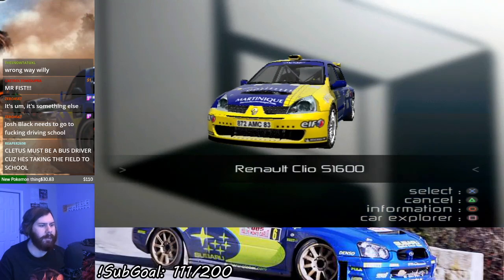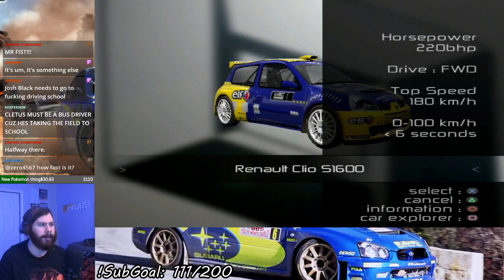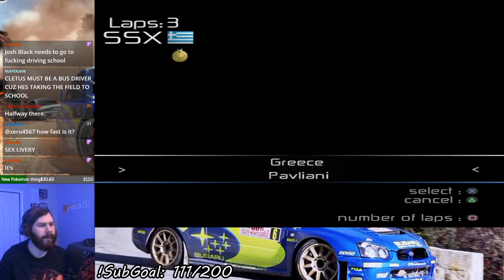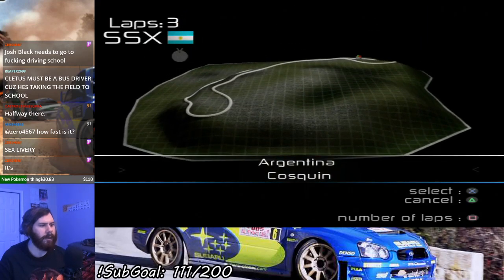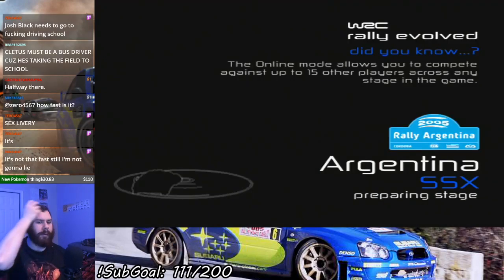Next up is the Renault Clio S1600 — let's get into the Clio and do our next three races, starting with Argentina and Colesequin.